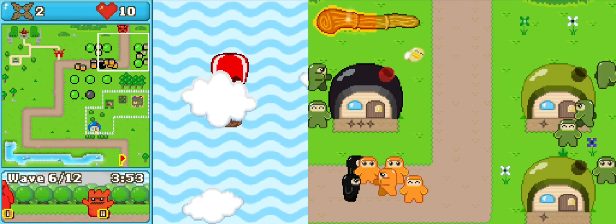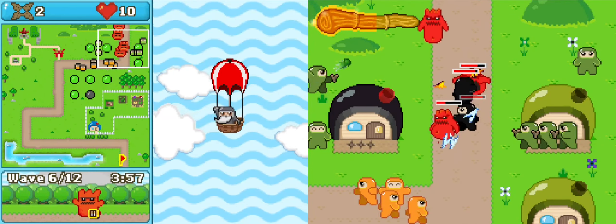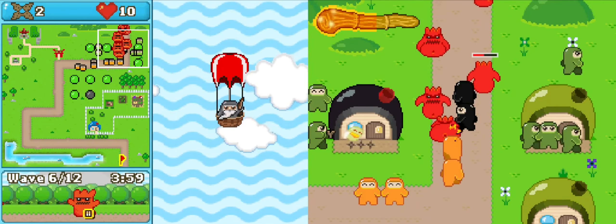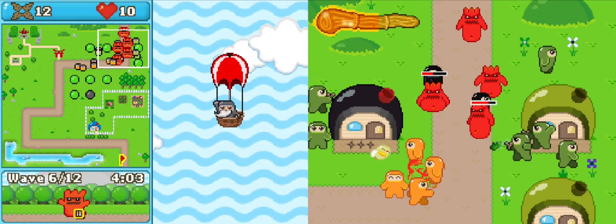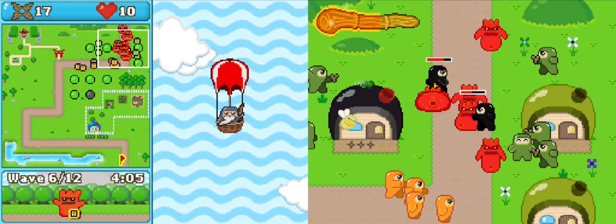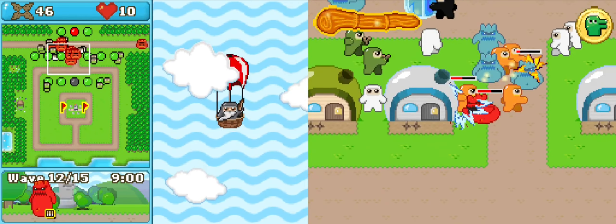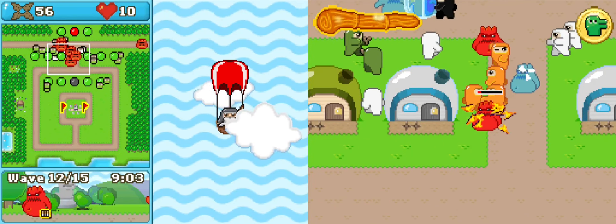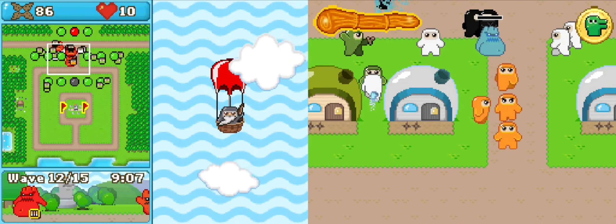So you must be adept at placing the right unit at the right time in preparation for the next wave. As in nearly all tower defense games, some enemies are invulnerable to some units, so you can't just spam one type and call it quits. Ninja Town makes you use all the mechanics at your disposal until you find the right combination to succeed. The options you have are relatively limited for this genre, but that makes each level feel like a very pure puzzle.